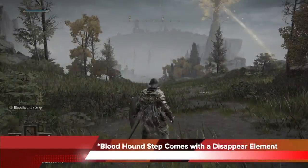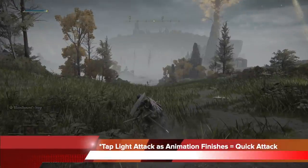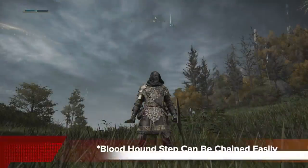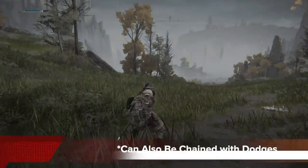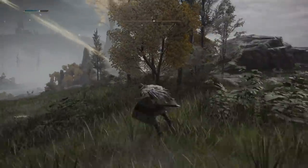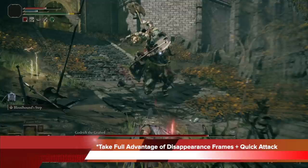The skill Bloodhound Step is absolutely essential to this build because it comes with a disappear element, and you're going to utilize this to perfection. As you trigger the skill or tap L2, you're going to disappear and dodge forwards, and as you finish this dodging animation, make sure you tap Light Attack. What this does is you finish that disappearance dodge with the quickest attack possible with a straight sword. And Bloodhound Step can also be chained easily, so that's what makes it so deadly. You can see in this sequence I just keep triggering the skill back to back — it's fast, and that's very good movement. It can also be chained with dodges, so you can dodge into a bloodhound and into some quick attacks, chaining between bloodhound to bloodhound, or bloodhound to dodge back to bloodhound into quick attacks. You want to take full advantage of this, especially the disappearing frames combined with the quick attacks.